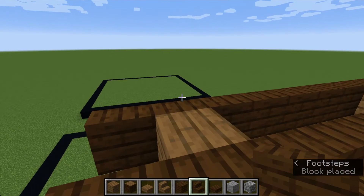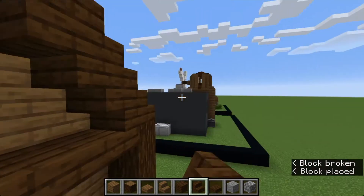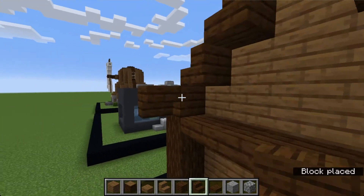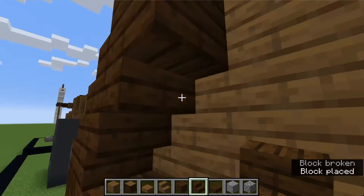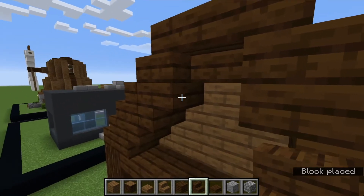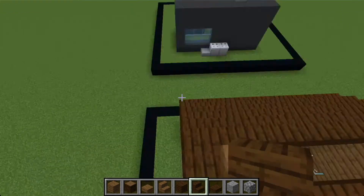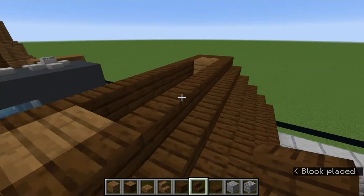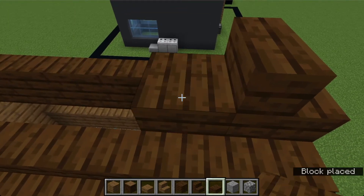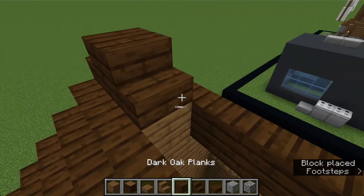Go on the inside and place one stair underneath the stairs you just placed, down both sides. Then place one stair upside down on the block where there isn't a stair, on both sides. Then place a normal right-side-up stair on top. For the middle part, place a stair facing against it and then place your slabs across the top.